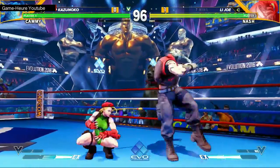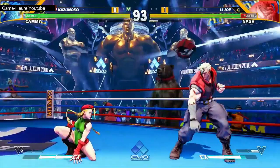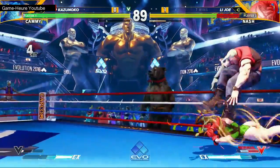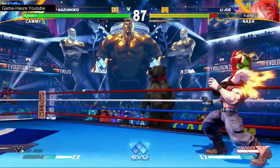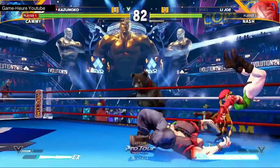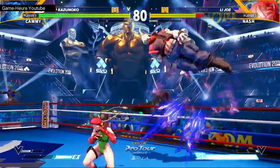We saw that opener last time — Kazunoko dashes and then buffers just in case Joe throws a fireball. As soon as he does, EX drill right through. Keeps up the pressure, counter-hit confirms. Joe hitting buttons in those situations. Now Kazunoko's got Joe really flustered and confused about what he should do — he's tightened up the offense so much.